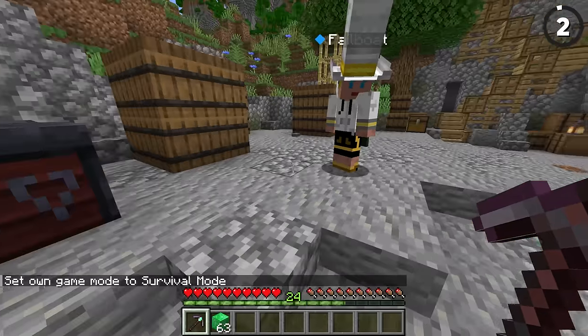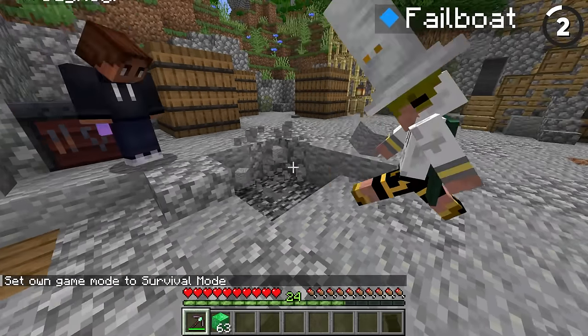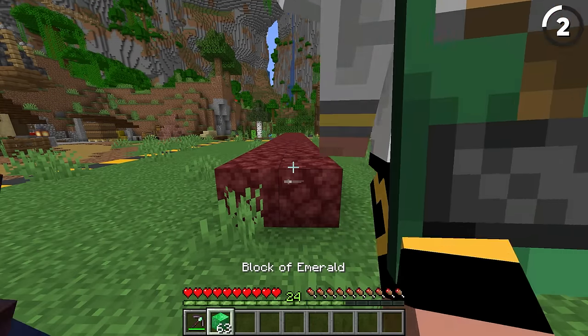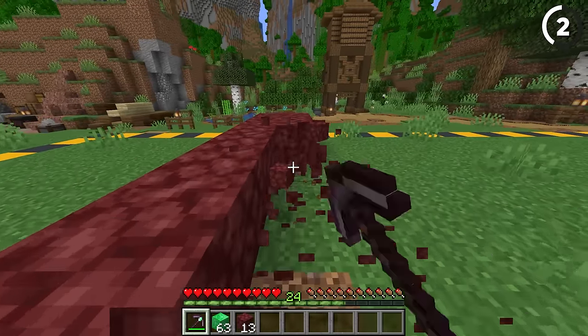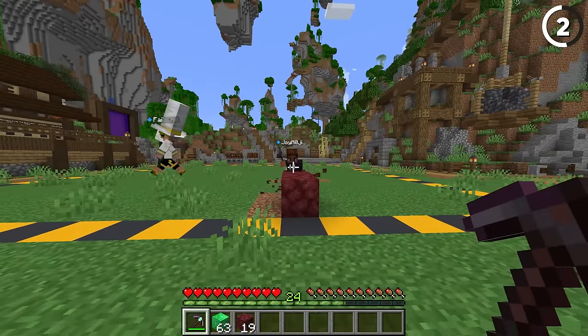So if you add an emerald block, then you get 40% extra mining speed. Look at him go. Give Jay a regular netherite pickaxe and then we're going to do a line and break it. Whoa, oh my God — I think I'm going to have to catch you in 2000 late, buddy.